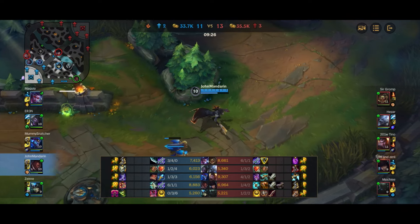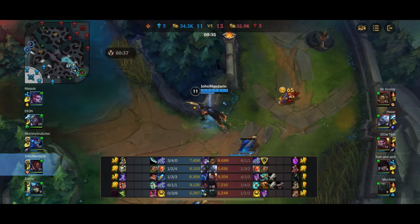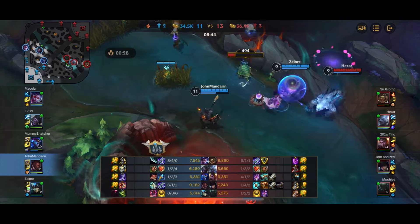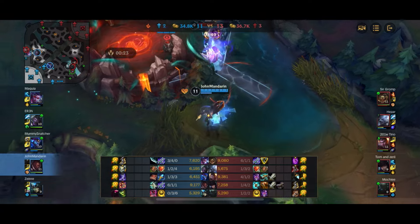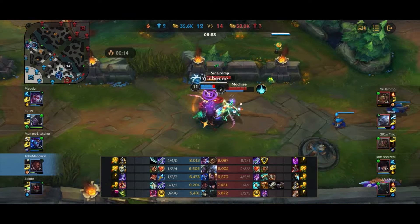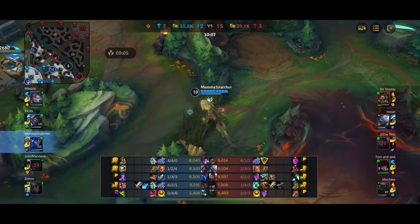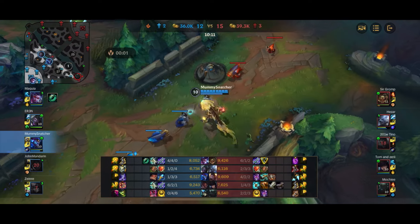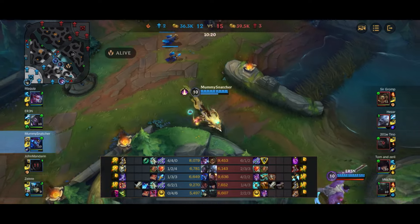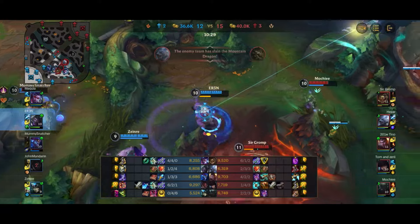Arguably in this match I maybe should have gone for the normal crit build instead of on-hit, because even though they have a tanky front line, Veigar should be able to shred Renekton and Volibear herself, letting me burst the back line. But I'd rather not trust random teammates. Heading for the Scuttle, Nami gets caught by a Pike hook and dies. I make the mistake of stopping for a fruit item and get hooked and executed — I should have just kept running back to tower.